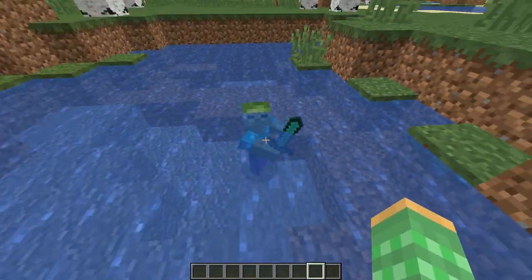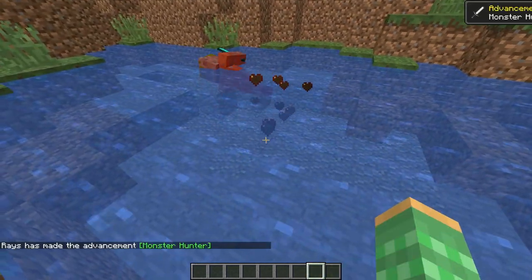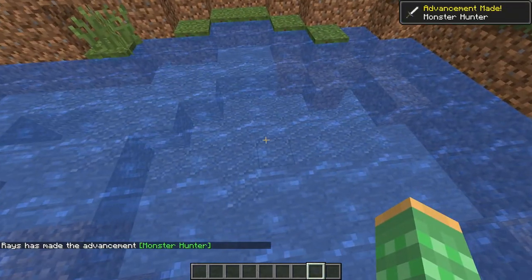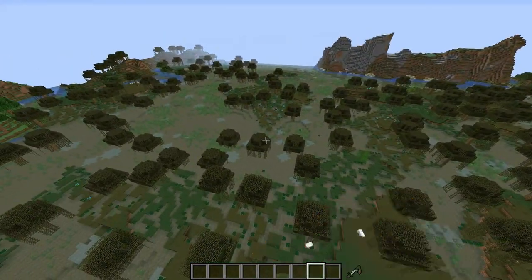Zombies that pick up items and then later turn into drowned — when those drowned are killed by the player, they will not drop the items that they picked up. Therefore, you can lose all your gear that they picked up. Coordinate math errors cause structures not to generate, which could cause a lot of problems in your world.